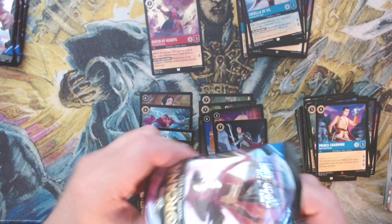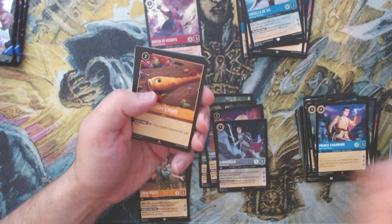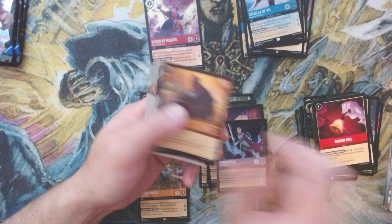Not complaining though — I think Cinderella is going to be an all-star in the Amber/Steel songs deck. You cannot hide from her; she will attack your ready characters. We've got Sleepy's Flute, we've got the good card Dinner Bell, and we get a foil rare Cobra Bubbles.